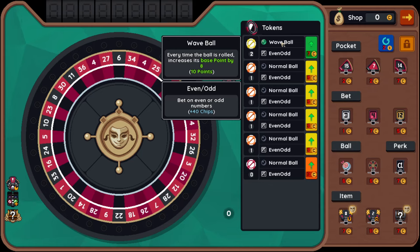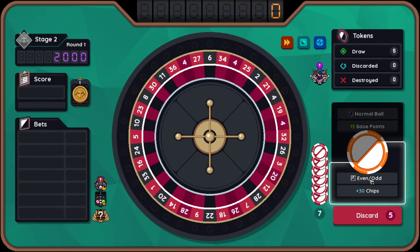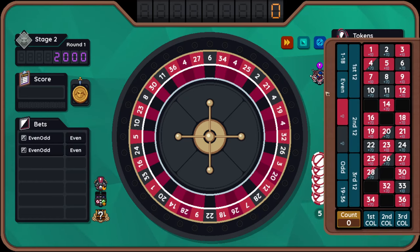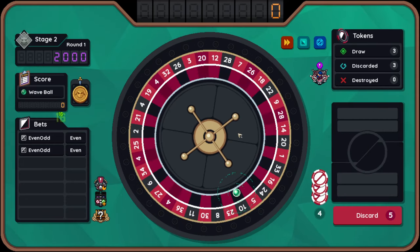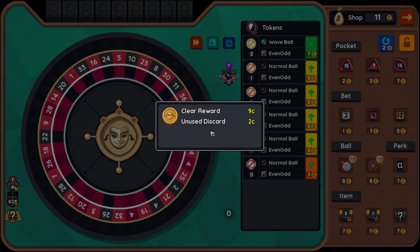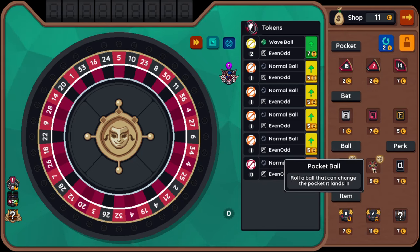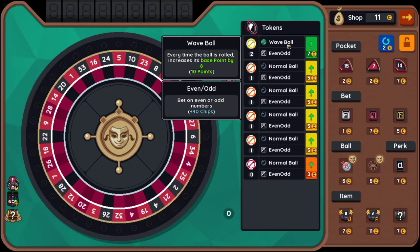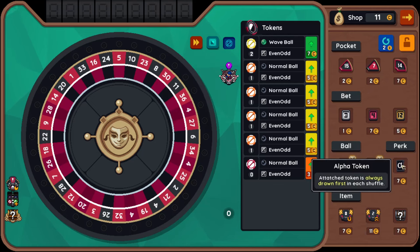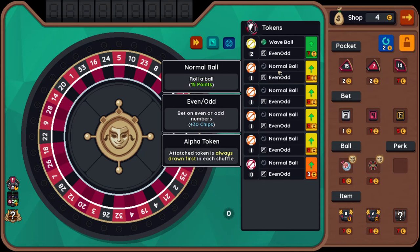I'm going to upgrade the wave ball. Every time I use the wave ball, base points increase by eight, which means it scales quite well. Beautiful - halfway there. And that does it. Target ball can be good, Pokeball can be good - but I don't think I want this to be my alpha. I want that to be just one that I can bet with. I don't want the wave ball to go first - I want it to go after we've bet. So I'm going to put that alpha there.